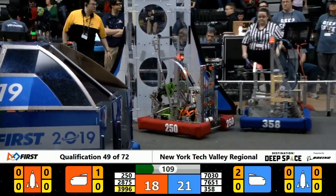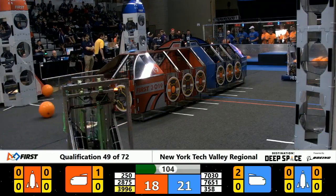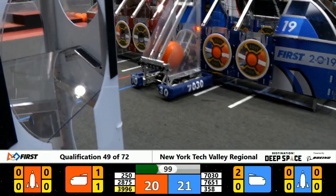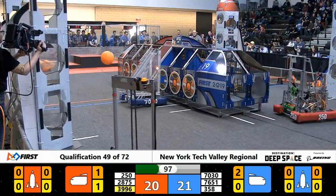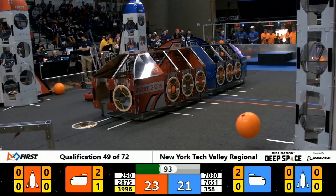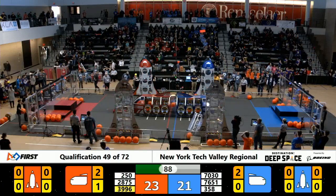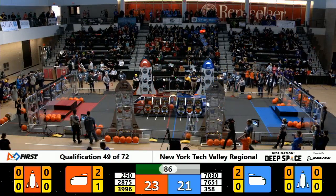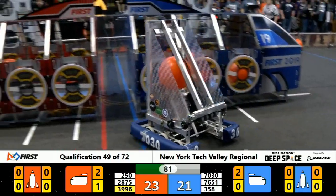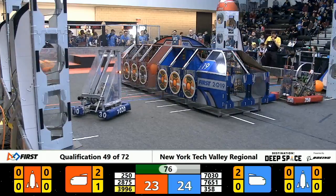Red Alliance struggling to make a cargo dump. 2-8-7-5, not quite there. The Dynamos, Robot 2-5-0, playing hard defense here against the Blue Alliance in front of the Blue Alliance Rocket. We're 80 seconds into the match, still pretty close, 23-24.